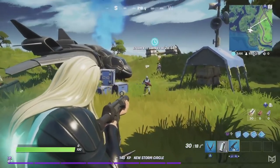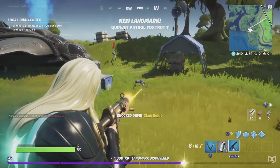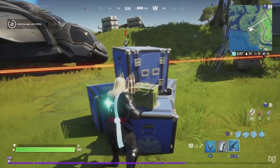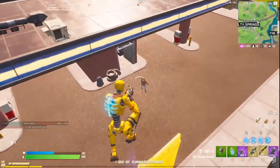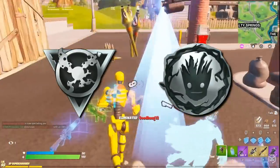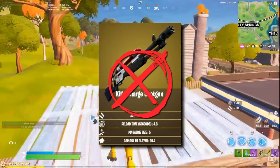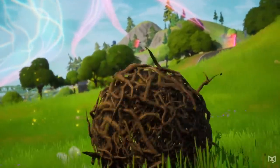Across the map there are also going to be Quinjet landing sites. These jets will be guarded by Stark bots, so be ready to take out this new class of henchmen if you manage to spot one. Of course, with new locations based around new characters, there are also a bunch of new mythic items for us all to collect. This time, these items are not going to be based around weapons already in the game — they are based on superpowers.